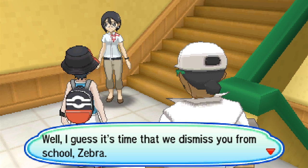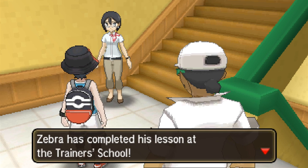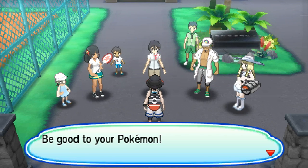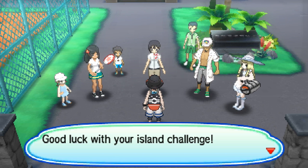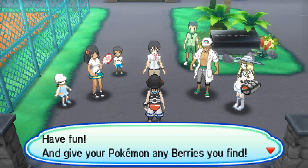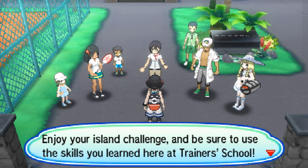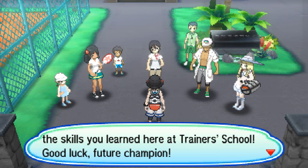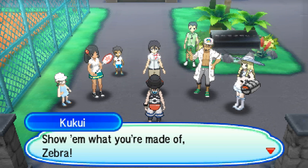It's time that we dismiss you from school, Zebra. Alright, I'm finally out of here. 'Attention all students - Zebra has completed his lesson at the trainer school.' I didn't want the celebrity stuff. 'Be good to your Pokemon and try to follow through with those status conditions too. Good luck with your island challenge. Have fun and give your Pokemon any berries you find. Enjoy your island challenge and be sure to use the skills you learned here. Good luck, future champion. Make your Pokemon the strongest!'